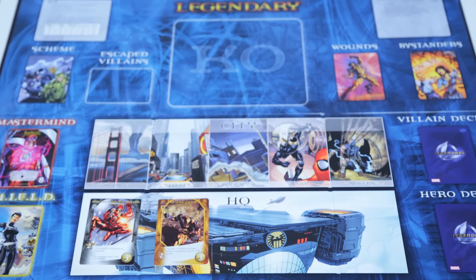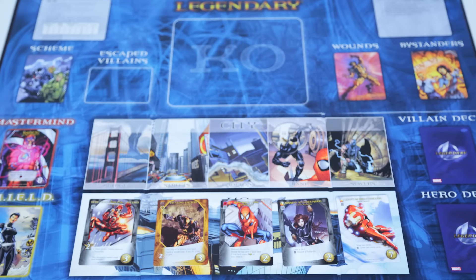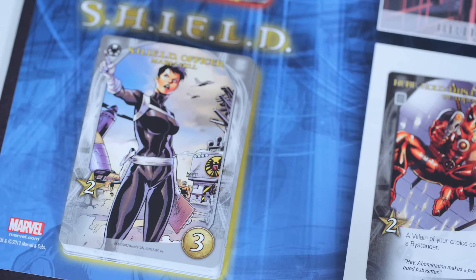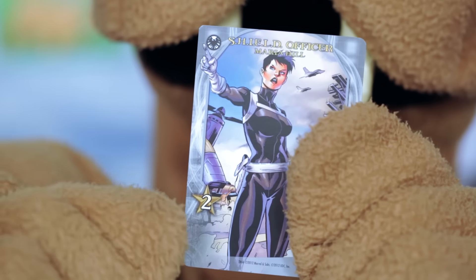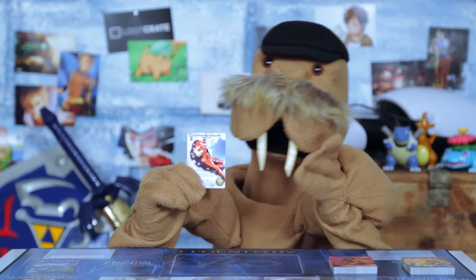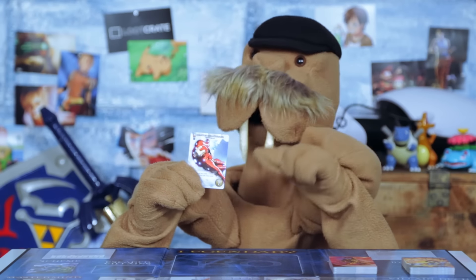There are always five heroes out at a time and ready for purchase. Shield agents too. To bribe them to be on your team, play cards that have recruit points, which are represented by the star you see here. The cost for each hero is here at the bo- Holy Tony Stark. Why do you cost so much?